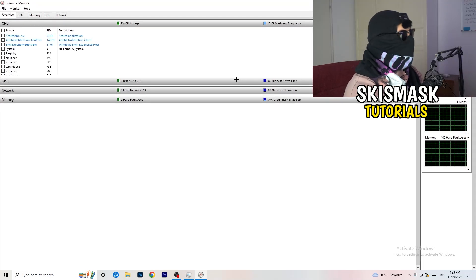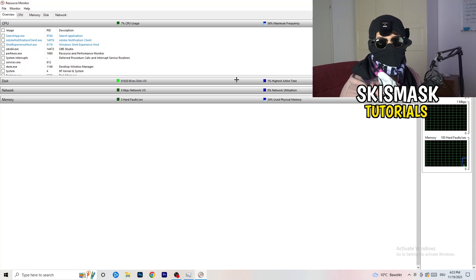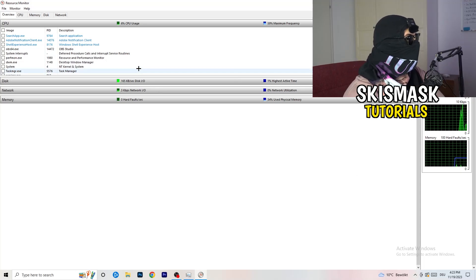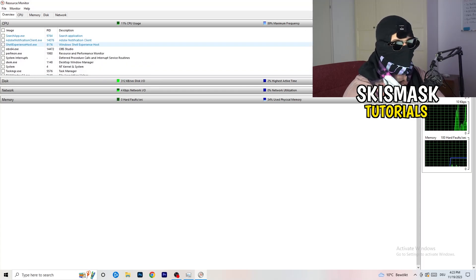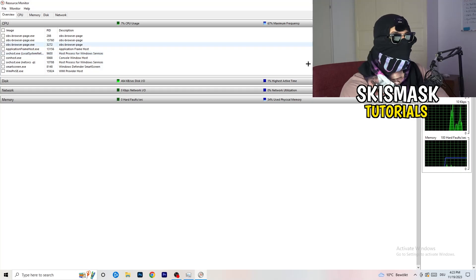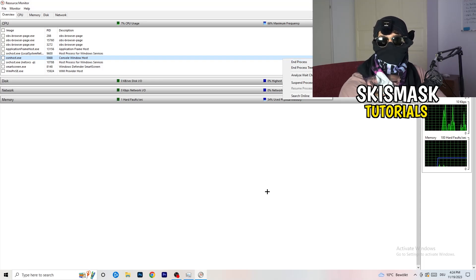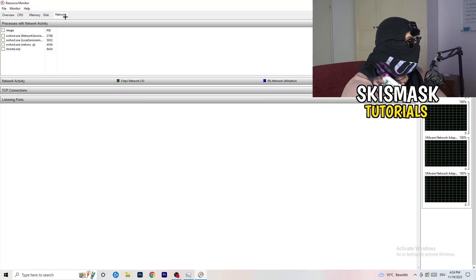Resource Monitor may seem a little tricky but it isn't. Wait about 10 to 30 seconds and it will load every single application and background process currently using your network. You'll see both running and suspended programs. Go through them and end every single task that is using your Wi-Fi or ethernet too much, or anything not related to Windows or your game. Right-click and click 'End Process' for each one.